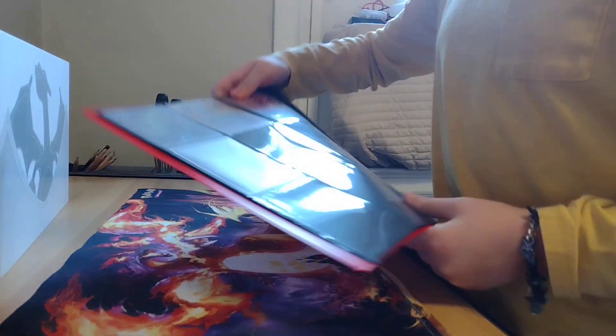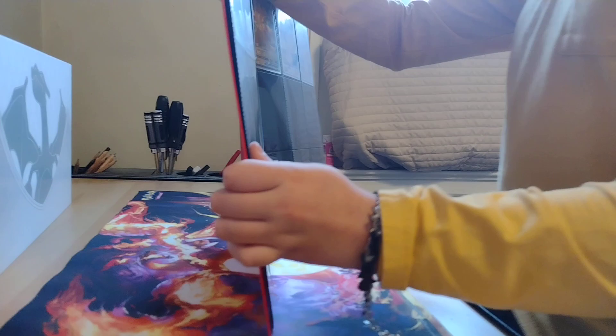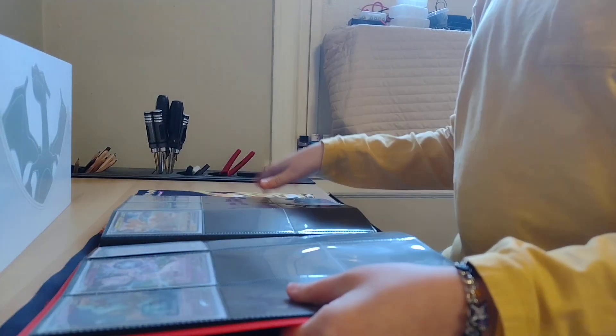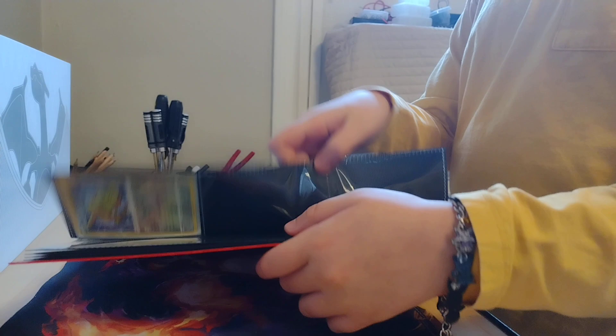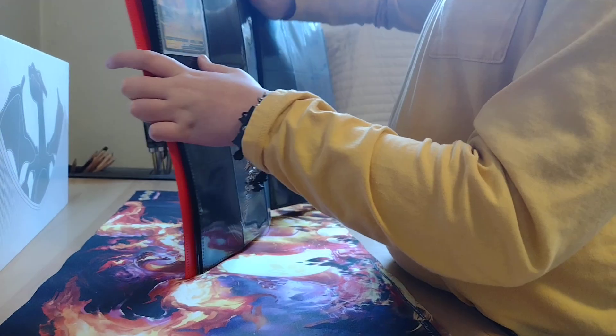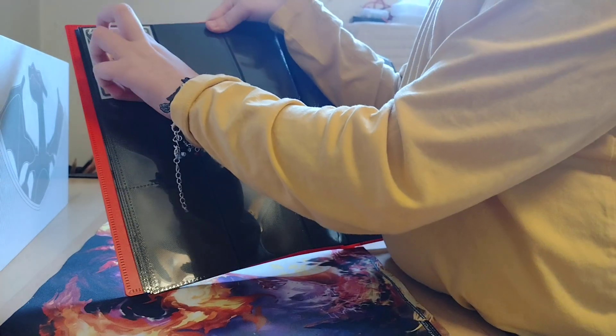Then I also got Hisuian Sneasel V. And you guys guessed it — in my new pack today, I got Mew V. I got my Galarian Perrserker V, my Radiant Steelix. And I finally started my Energy Electric Pokemon Ultra Rare page with Dracozolt V.